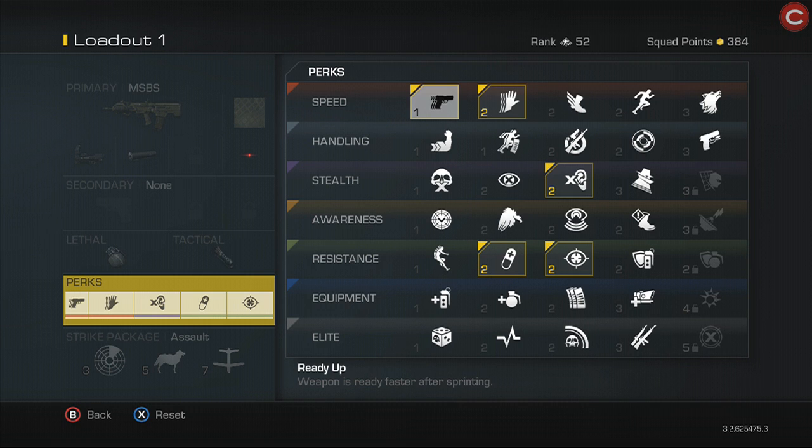First off is Ready Up and Sleight of Hand. Sleight of Hand is important where if you get a kill right close to you — like someone comes up behind you, you kill them — you have to reload really fast because there's another guy coming. And Ready Up is if you're trying to run to where you're going to hold down fort, or just running around the outskirts of the map. You want to be able to get that weapon up faster than the enemy, because that will make or break a gunfight. Those are the anti-camp perks, where somebody comes up behind you and tries to flank you.